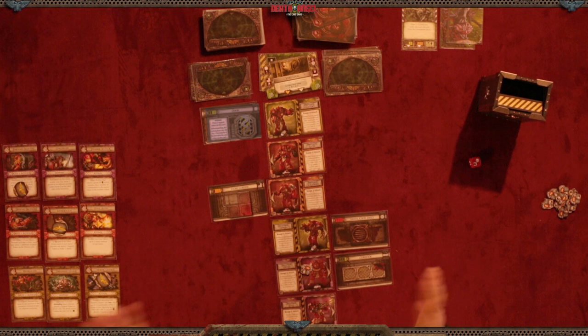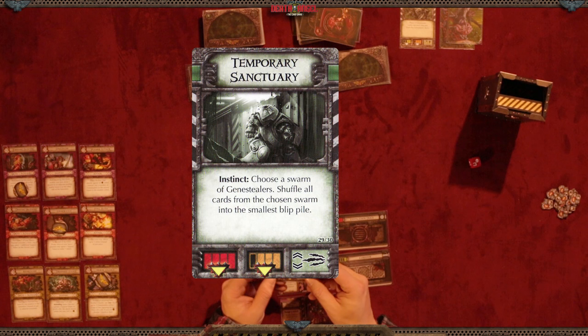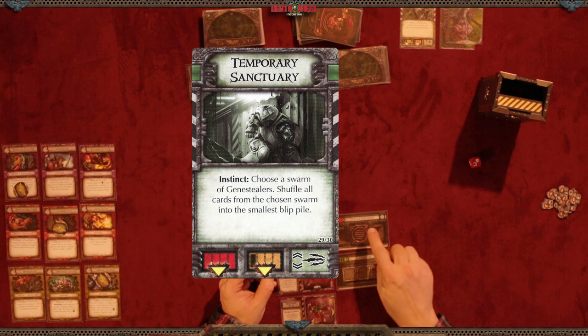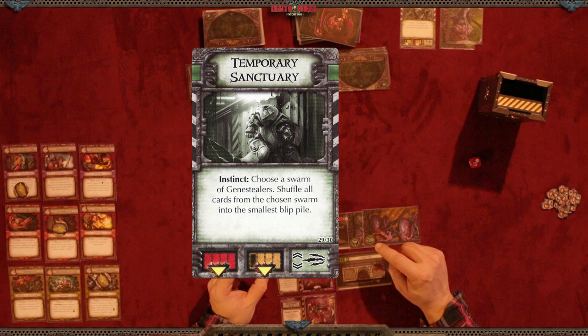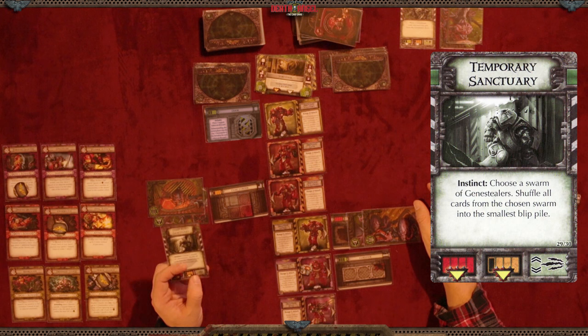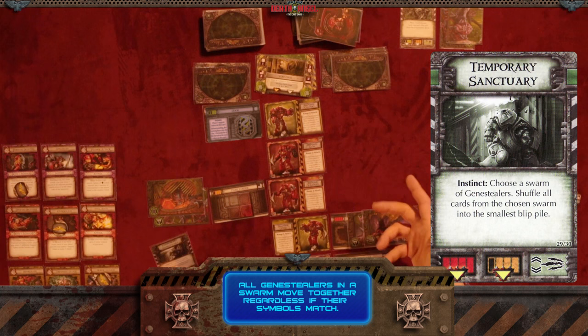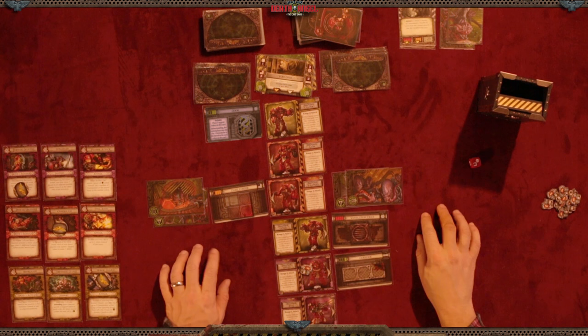Now we pull an event card — Temporary Sanctuary, Instinct. Choose a swarm of gene stealers, but we don't have any, so that does nothing. Unfortunately there's a heavy attack coming: on the red ventilation duct card we spawn two gene stealers, and on the orange card two more gene stealers. Then the third symbol is a claw mark with an up-and-down arrow — using the conveyor belt, any gene stealers with that symbol in a swarm move up according to the arrows.